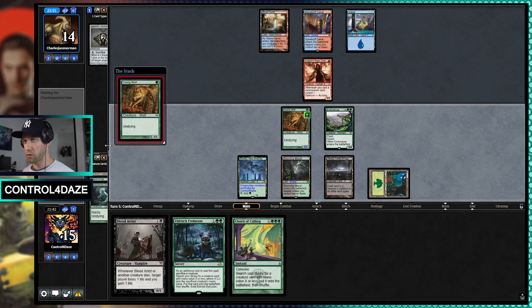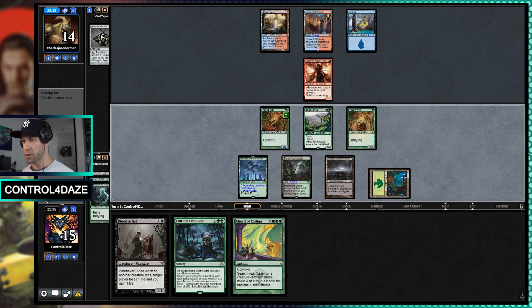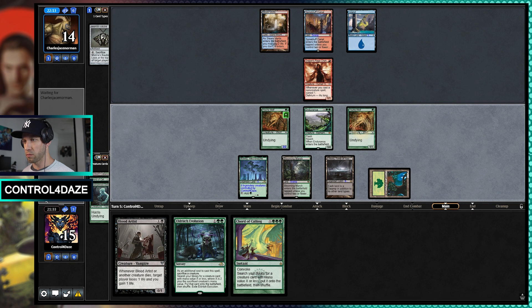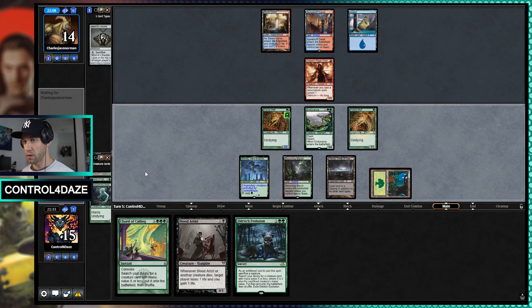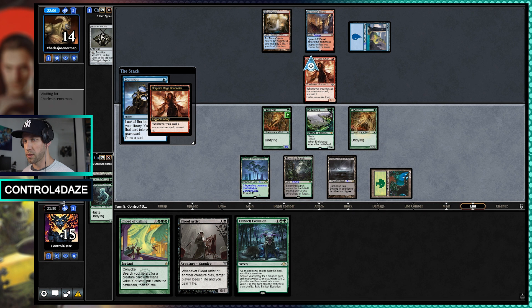We'll play out the Young Wolf. If they choose to counter it, that's not a big deal for us. I think we're just going to pass the turn — not rushing anything. If they tap out, we're going to get another Endurance, probably, and then we'll start beating them down next turn. This hit is fine.